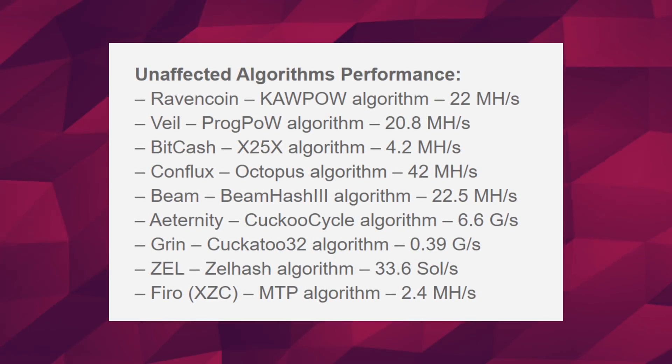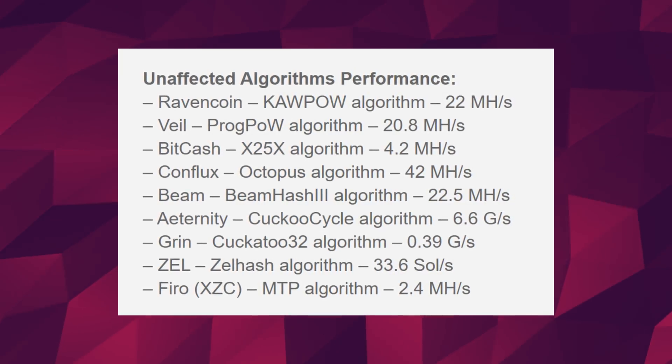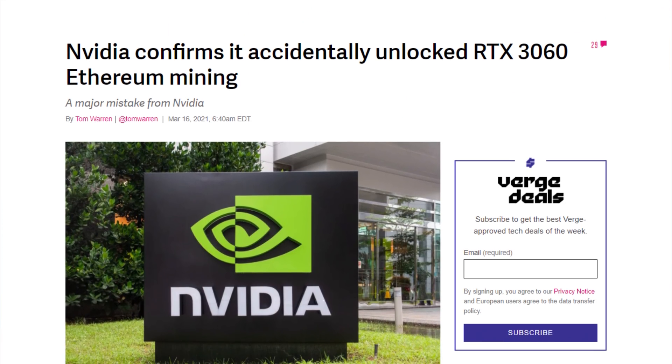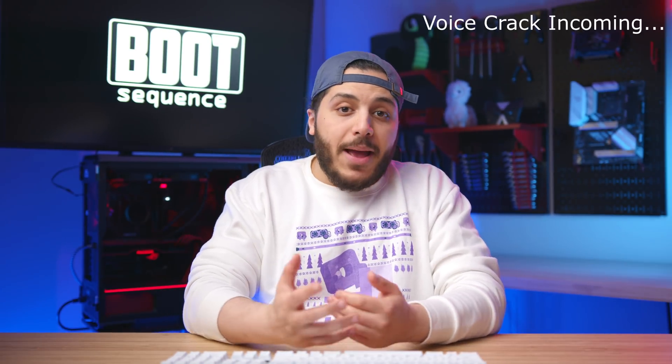They didn't stop any other algorithms, which means that if you wanted to mine using Octopus, CowPow, Beam V3, Cuckoo Cycle, or all of the others, you could still get away with a good amount of coinage — sometimes just as much as the blocked algorithm. And that limiter doesn't really matter anyway, since NVIDIA accidentally released drivers that bypassed the mining limiter, and all hell broke loose.